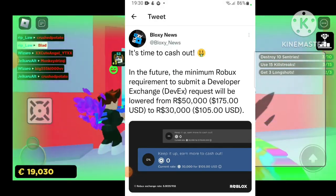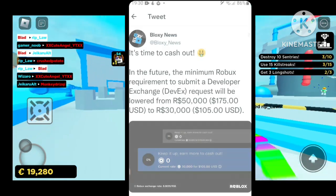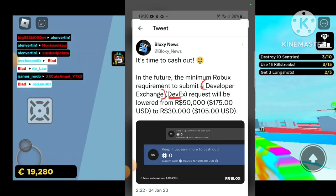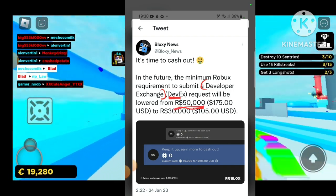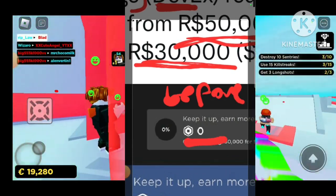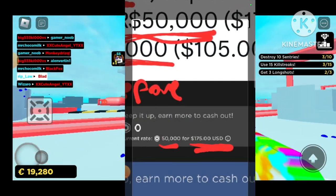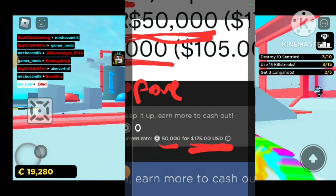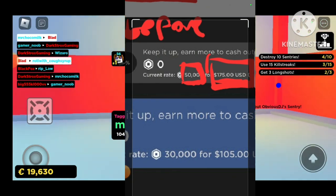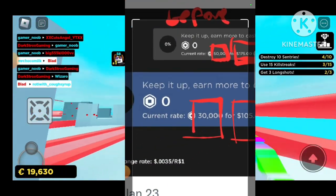So this is the tweet — Bloxy News said: 'It's time to cash out.' In the future, the minimum Robux requirement to submit a DevEx, which is a developer exchange request, will be lowered from 50,000 Robux to 30,000 Robux. You can see the current rate was 50,000 for $175, but now it says 30,000 Robux for $105, and they also have the exchange rate shown here.